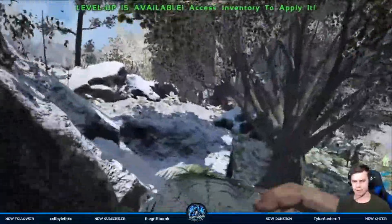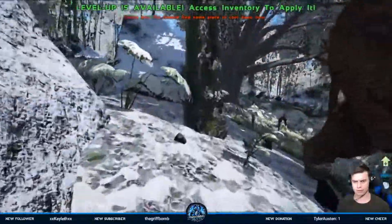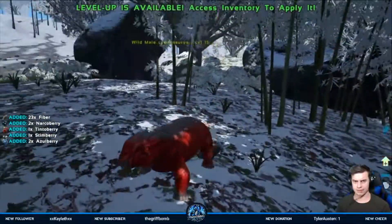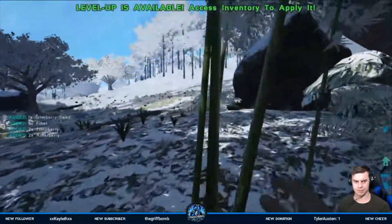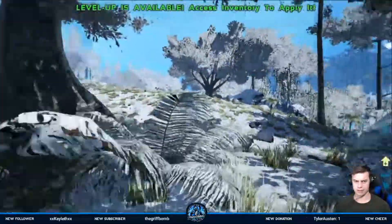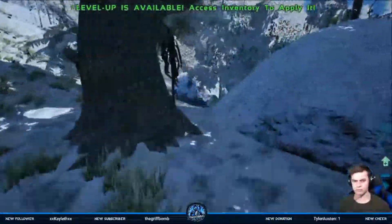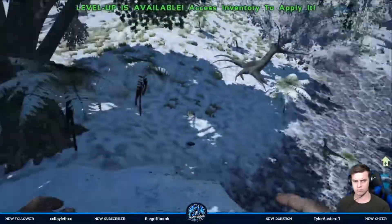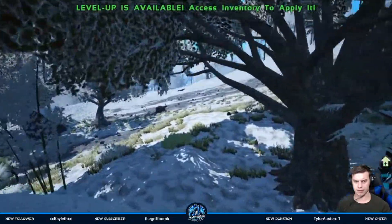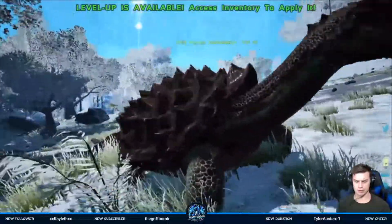Got swamp all over the place. There's a Titan Boa there. Probably shouldn't sprint so much. Red Listro — look at him, so cool. There's a Titan Boa and a Raptor there. That other Raptor died — yeah, he was killed by this Carbon Emo. What level are you? 75.